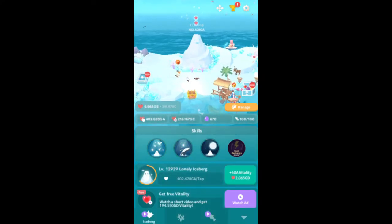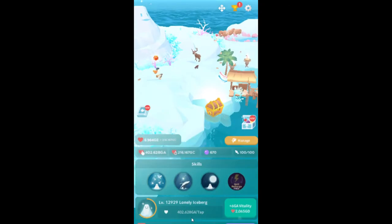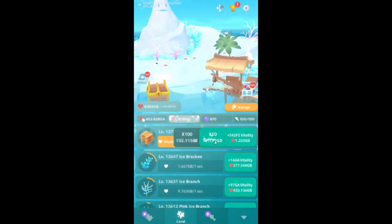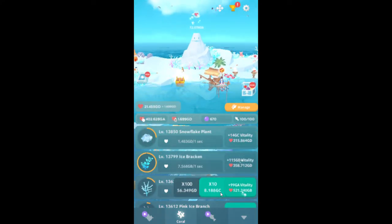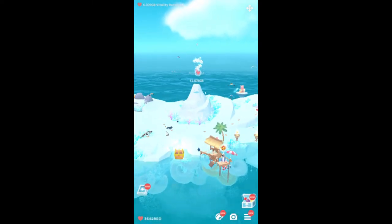I really hate how if you tap something the camera focuses on it, especially because — watch this, this is the worst thing. I'm gonna upgrade some coral, and then it zooms in. And then you'll click a different thing, and another menu pops up.